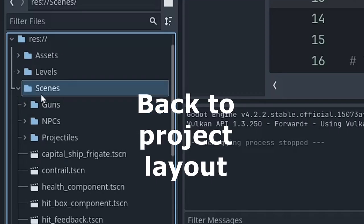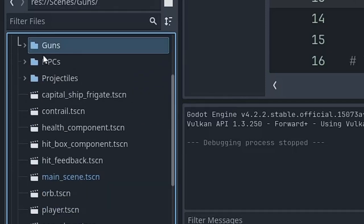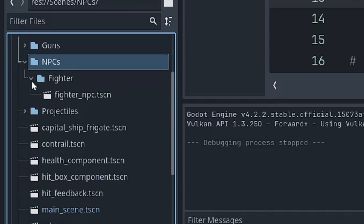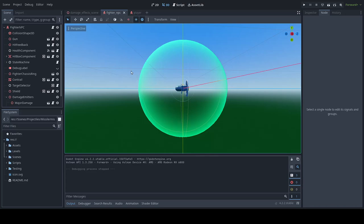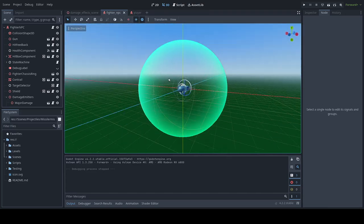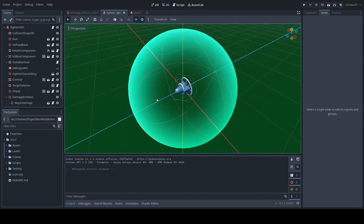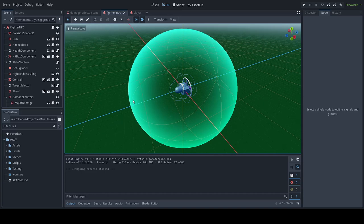I keep all my scenes in one scenes folder with sub-organization. I've got all the guns — just the one gun, but I plan on adding more later. There are NPCs — here is the scene for the fighter NPC, which can be enemy or ally. I really love that I can do enemies and allies; not enough tutorials show you what you need to do to accomplish that — just the intricacies of bit masks for collisions and how to code it up.